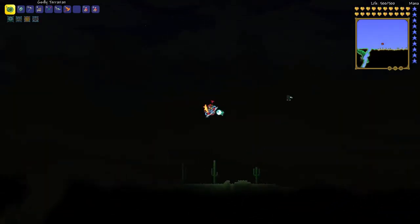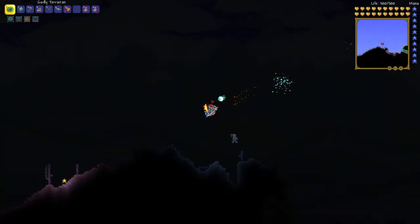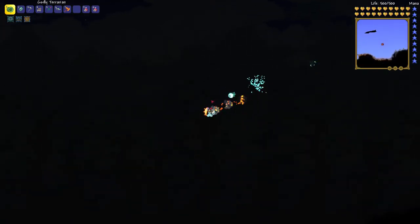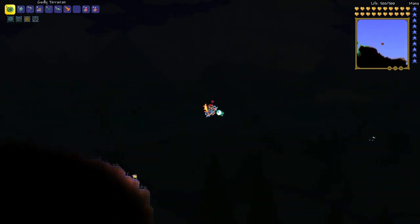You can actually go faster on a mount if you constantly dismount and charge and then mount again. You can get a little speed boost every now and then. So if you want to be a super professional player, you can constantly do this to go faster and save time. It's kind of boring though — so many taps with the fingers.